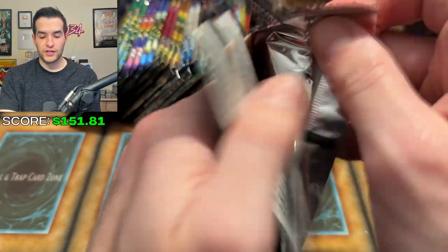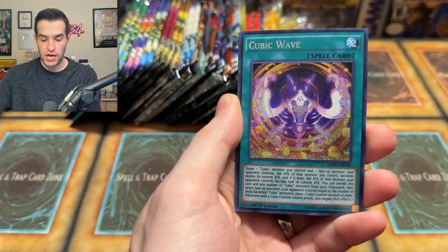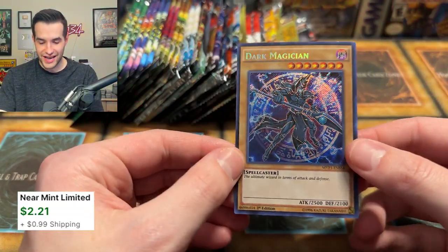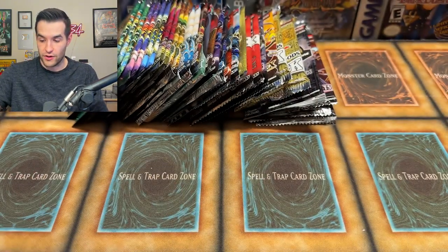Movie Pack Secret Edition — no Blue Eyes Alternative yet, but we just got a Tyrant Dragon. We have the Buster, Volki, Cubics — Pandemic Dragon and Dark Magician Secret Rare! These do go for a little bit because of the cool artwork and nice Secret Rare print. That's a good pull.